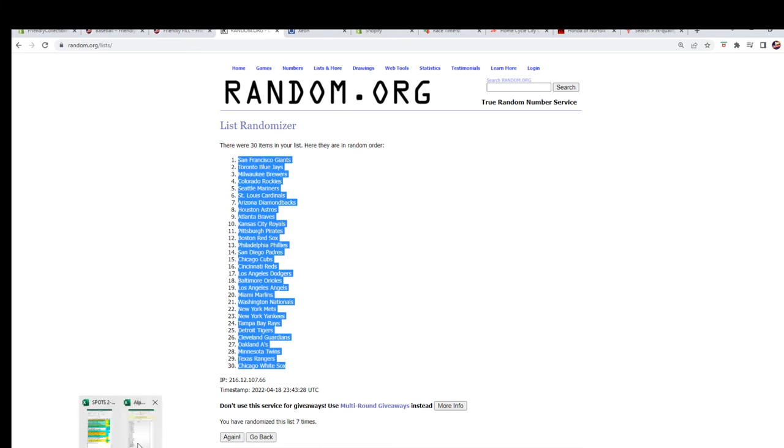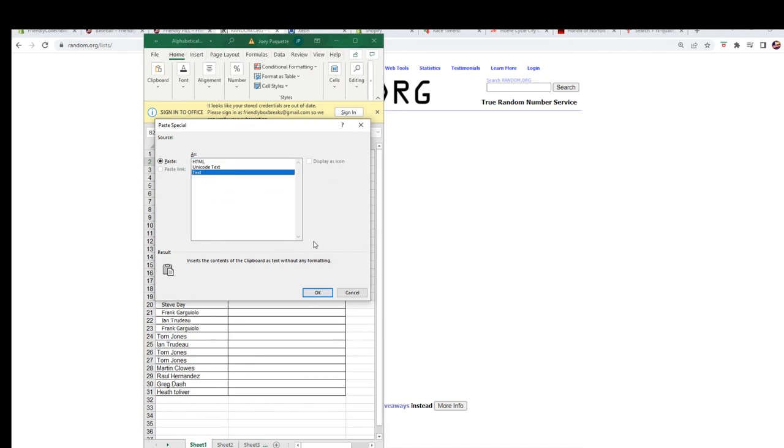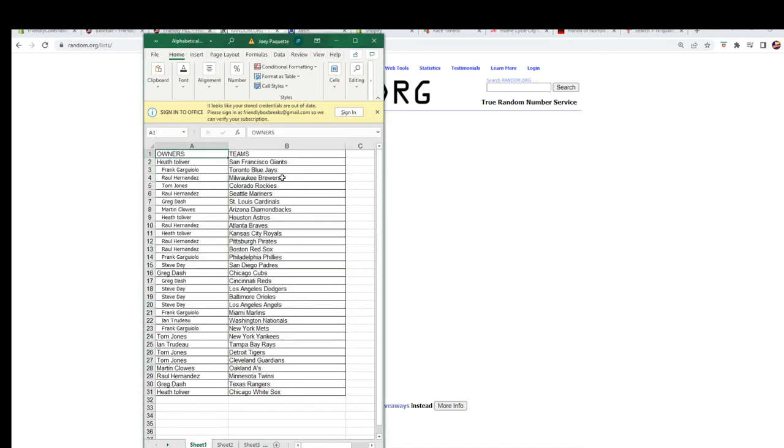All right, let's paste them in and see who everybody has. Heath T, you've got the Giants. Frank G, Blue Jays. Raul H, Brewers. Tom J, Rockies. Raul H, Mariners. Greg D, Cardinals. Martin C, Diamondbacks. Heath T, Astros. Raul H, Braves. Heath T, Royals. Raul H, Pirates and Red Sox. Frank G, Phillies. Steve D, Padres. Greg D, Cubs and Reds. Steve D, Dodgers, Orioles, and Angels. Frank G, Marlins. Ent, Nationals. Frank G, Mets. Tom J, Yankees. Ent, Rays. Tom J, Tigers and Guardians. Martin C, A's. Raul H, Twins. Greg D, Rangers. Heath T, White Sox.